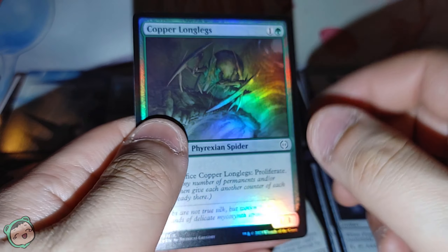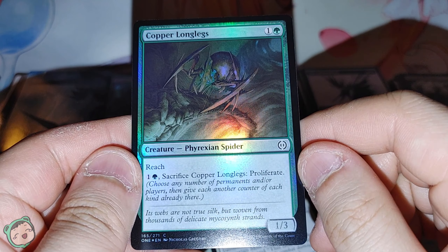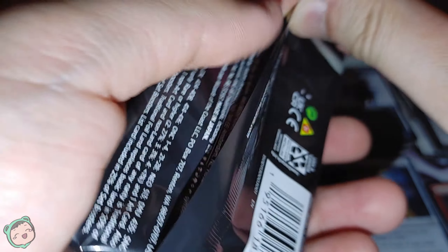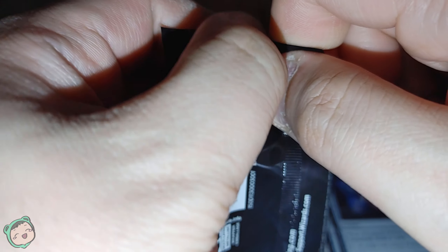Last card is the foil — Copper Longlegs, one green, reach. One green, sacrifice it, and proliferate. That was odd getting the Mythic Rare from a different set, but we also got a Mythic Rare from this set — Elesh Norn. Last pack for this video.